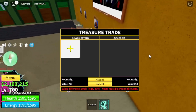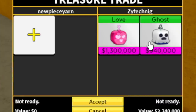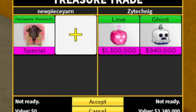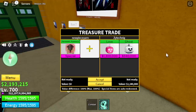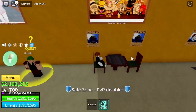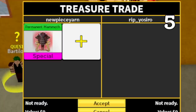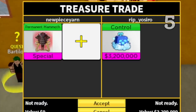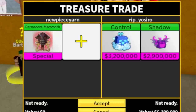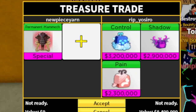For our fifth trader, we got RIP.yothiro. He is offering us control fruit — this one's expensive. Who is excited for the upcoming control rework? I'm excited. Also the dragon's shadow fruit. Not bad, almost. Six million — seven, eight point three million in total, or point four million, something like that. Is he gonna add more? Guys, it's kinda low, right?